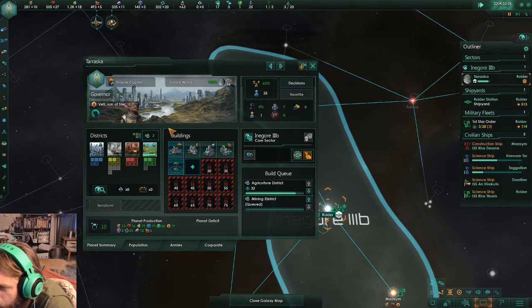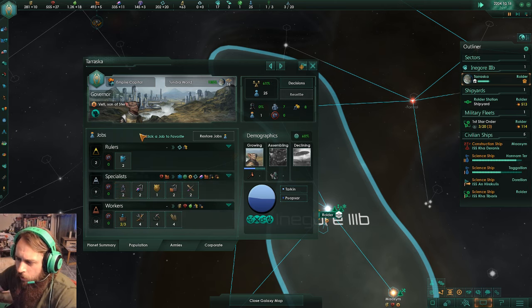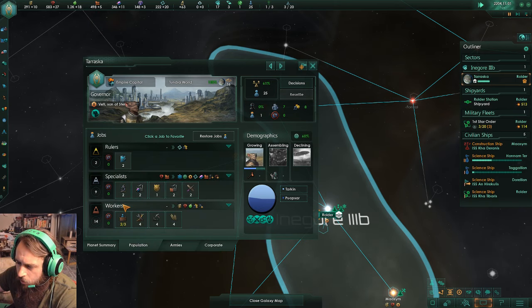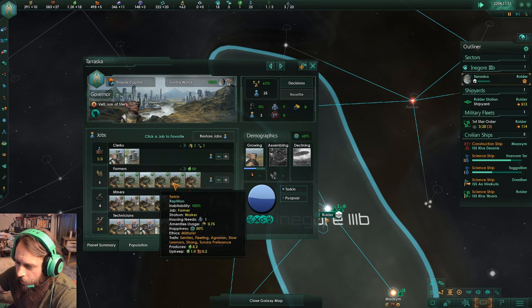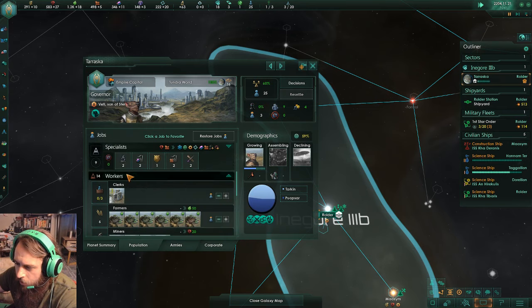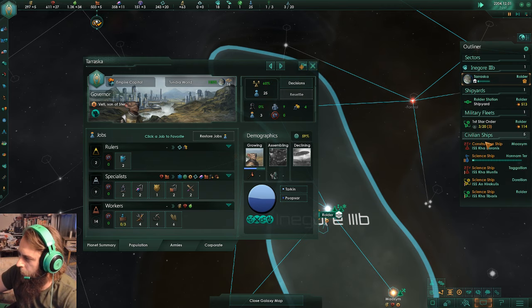Let's see what my population looks like. I should have a second species. Yep, turtle people. Man, I have a lot of that. System survey complete.